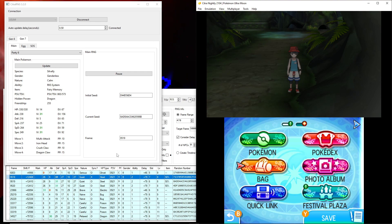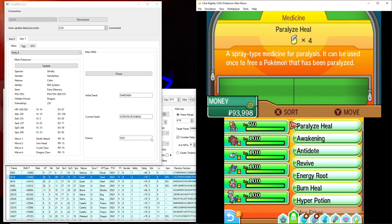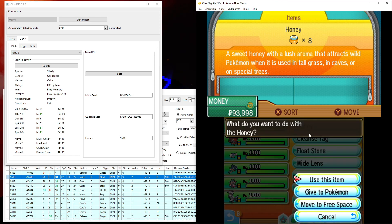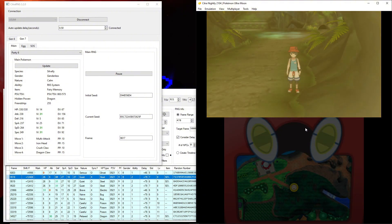Now that we're on a frame that'll give us a shiny, go to your game, hold down the A button to open up the bag, and then while holding down A, turn off frame advancing to unpause the game. Your frame does advance slightly but it's fine. While you're in your bag your frames don't advance, so if your Honey isn't at the top that's fine. Use the item, and we should have our shiny Noibat.